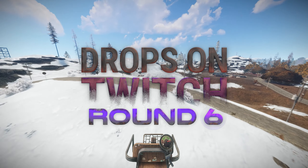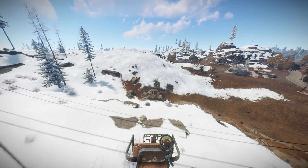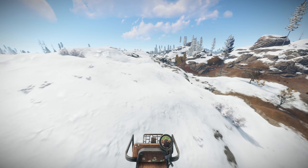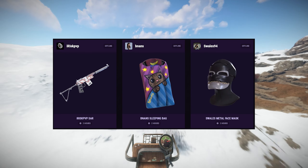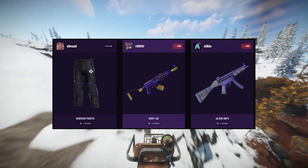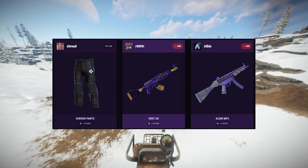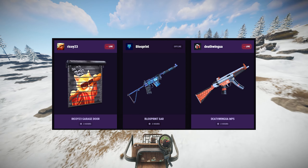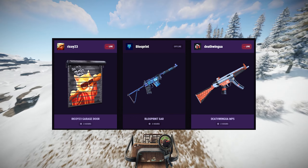We also got a new set of Twitch drops this month. The streamer specific skins, which you can earn by watching each streamer for a total of 2 hours, are the iRisk Saar, the Banan's Sleeping Bag, the Swale's Metal Face Mask, the Shroud Pants, the Root AR, the Albin MP5, the Recor 23 Garage Door, the Blueprint Saar, and the Death Wingo MP5.